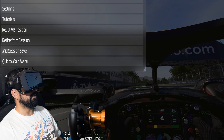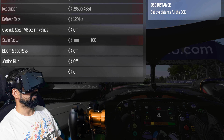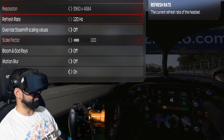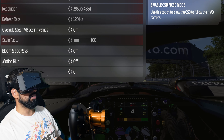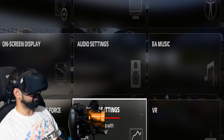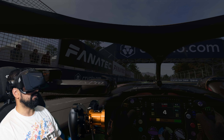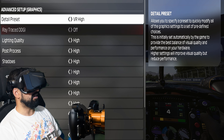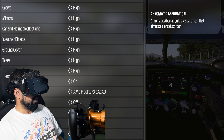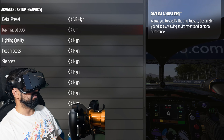Let me show you my settings. In VR it's running at 120 Hz. In graphics, all settings are VR high — high across the board. No chromatic aberration enabled; I wouldn't want any more degradation of the quality.